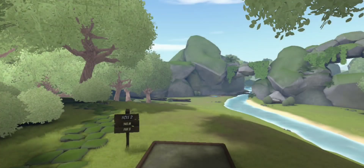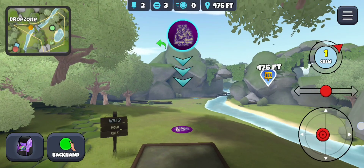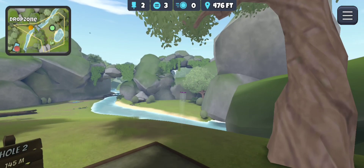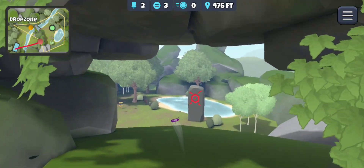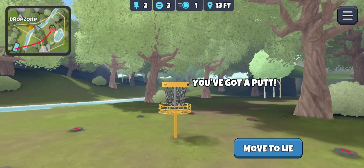Let's see what we do on hole number two. Nice calm wind, so I should be able to throw the sapphire here. Middle chevron right in the opening there, a little bit of anhyzer, and this should be pretty dang good. Maybe another tap in. Almost — oh no.